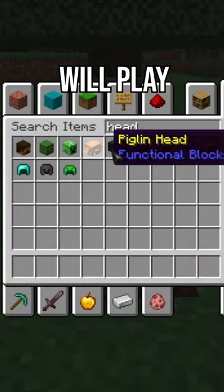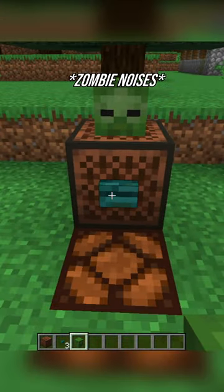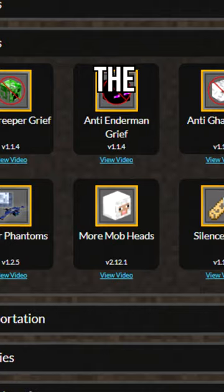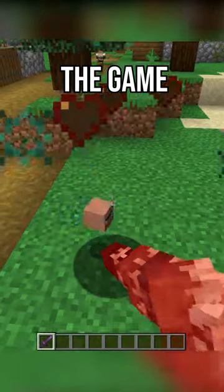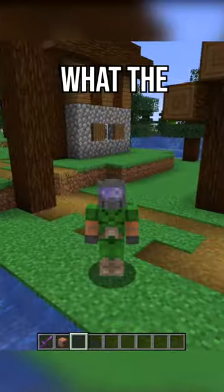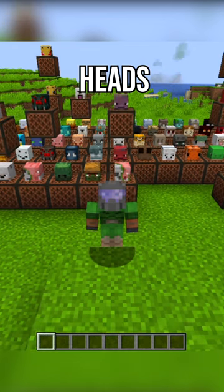In 1.20, mob heads will play a sound when placed on top of a note block and powered with redstone. The More Mob Heads data pack found on Vanilla Tweaks gives every mob in the game its own head drop. These mob heads now play their own sounds, just like the vanilla heads.